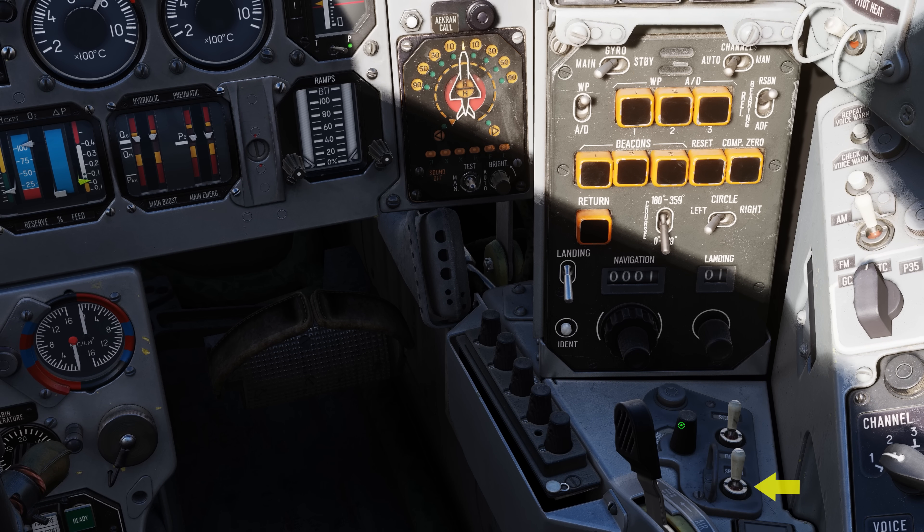As discussed in previous Fulcrum videos, the SPO-15 LM is in the bottom right corner of the instrument panel. Forward of the navigation panel is the SPO-15 power switch and the switch to filter out radars operating in search mode. To the left is the SPO-15 volume knob — based on user videos, some of you may want to start using that knob.